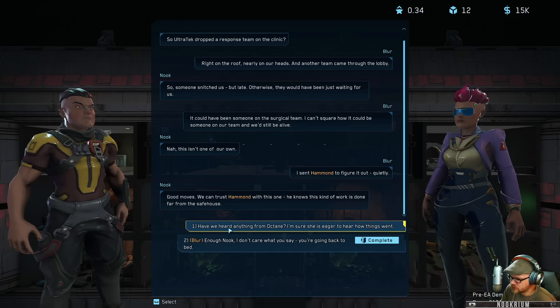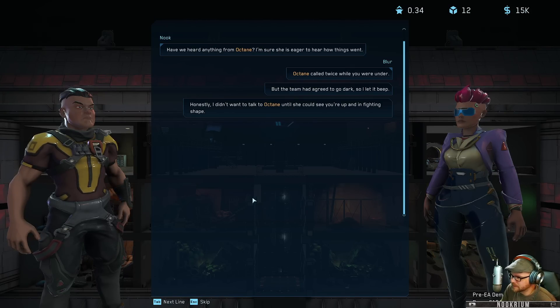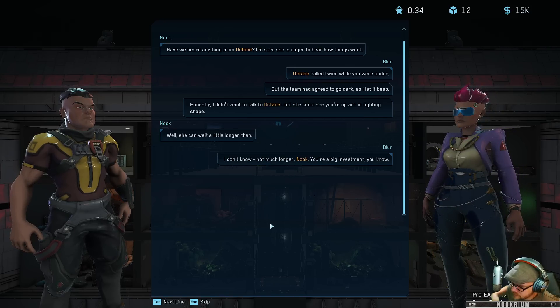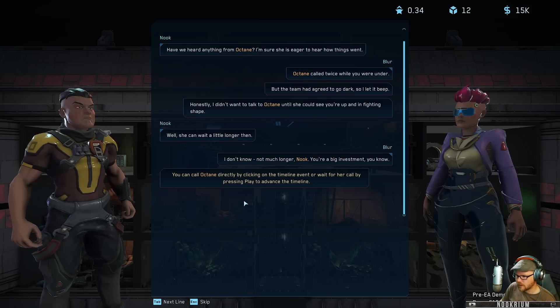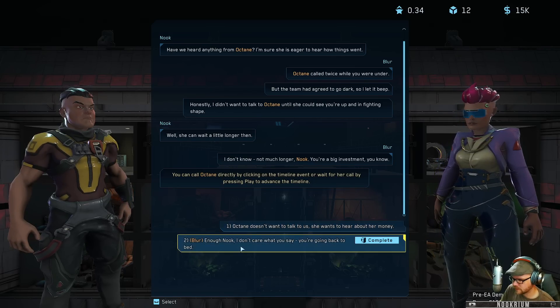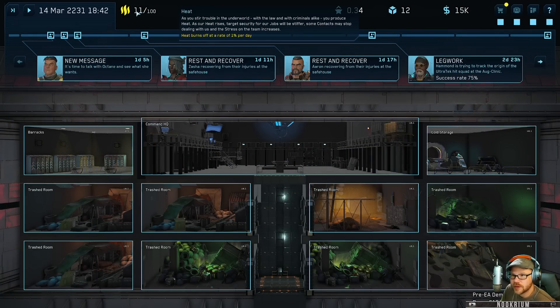Anything about Octane? I'm sure she's eager to hear how things went. Octane called twice while you were under but the team agreed to go dark, so I let it beep. I didn't want to talk to Octane until she could see you up and fight in shape. Well she can wait a little longer - not much longer Nook, you're a big investment. Call Octane directly by clicking on the timeline event or wait for her to call by pressing play.